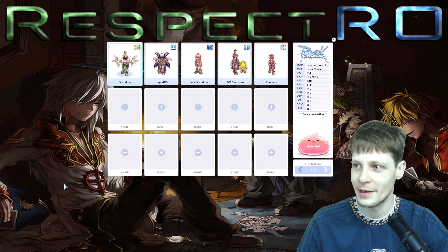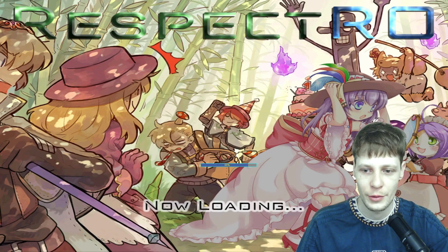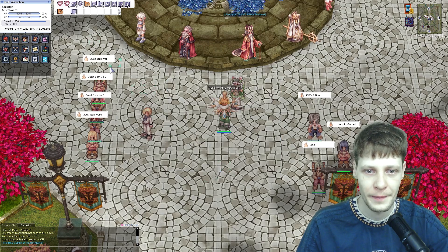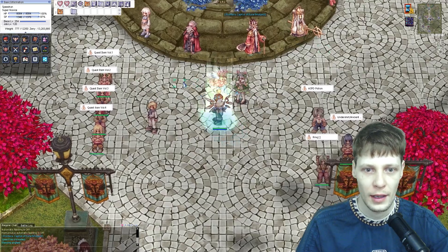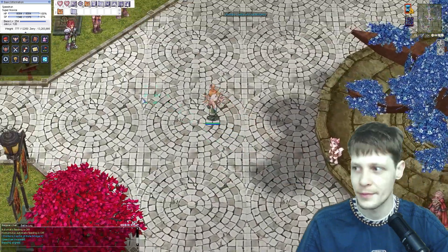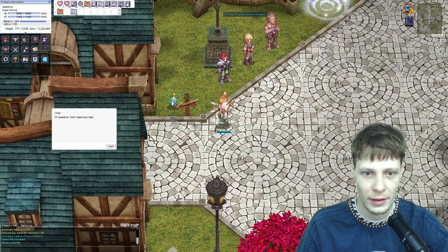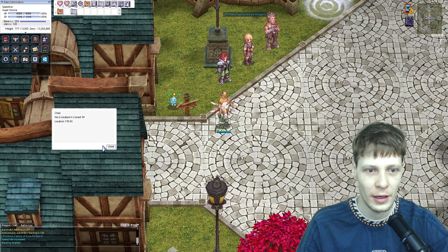Hello guys, Daniel Dozic here. In this tutorial I'll show you how to get to Sonic Run in Respect RO. I'm here in Prontera City, going to the left side to talk to Shall. She says: 'High Speed Run - Sonic needs your help. He is located in Covert F4, location 170, 43.'